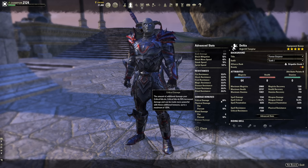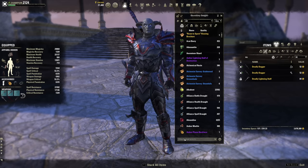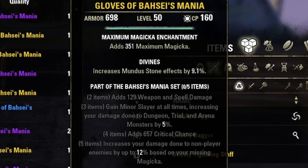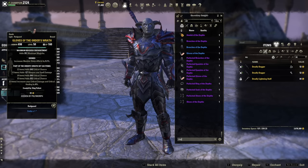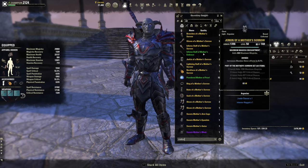Account for Khajiit, Shadow mundus stone, and champion points — add all crit damage sources together and don't exceed 125% (225% total with the 50 base isn't correct — stay at 125 additional). Alternatives to Order's Wrath: Bahsei's from Rockgrove increases damage based on missing max magicka but requires resource babysitting; Whorl of the Depths from the new trial is similar to Bahsei's but easier to manage; Mother's Sorrow overland from Deshaan gives max magicka and a lot of crit chance, available on traders.